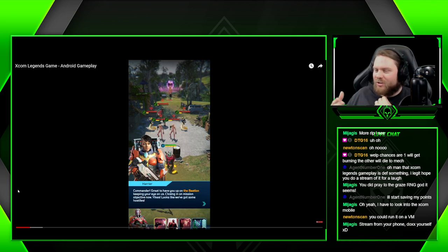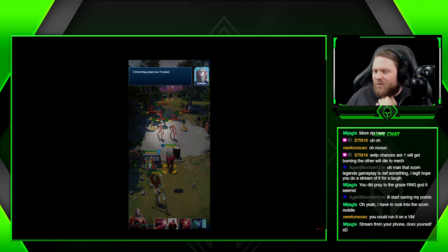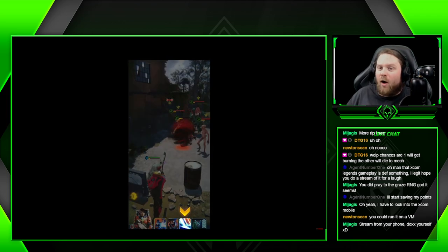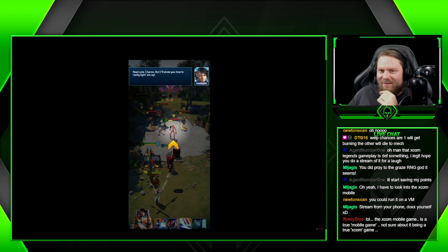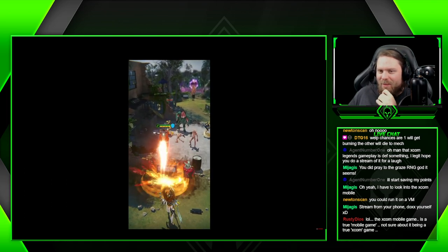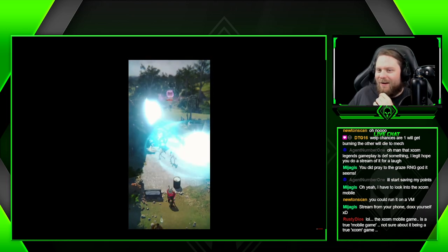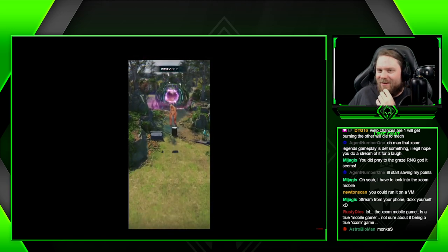Look at this - you get characters, you have a character named Harrier, Charon. We're fighting against some Sectoids, Vipers, Mutans. Looks like we have an Archon on our team. 1700 damage - who does not want to hit for 1700 damage? Jump up with that jetpack, area of effect damage, thousands of damage.